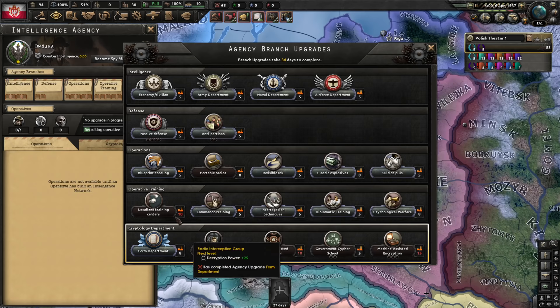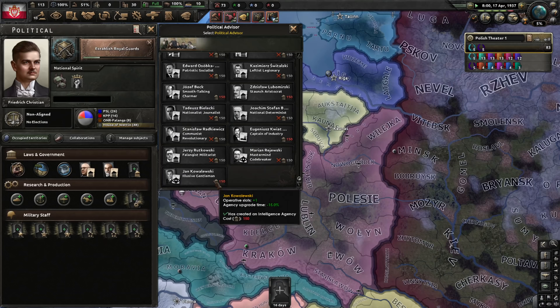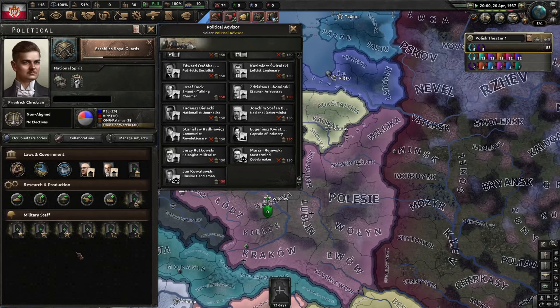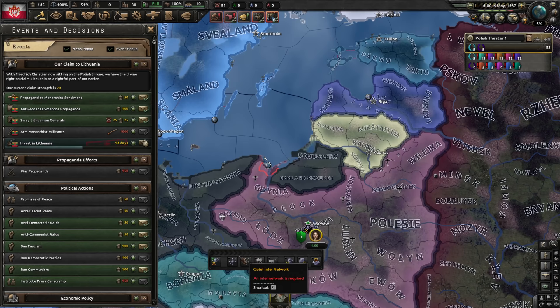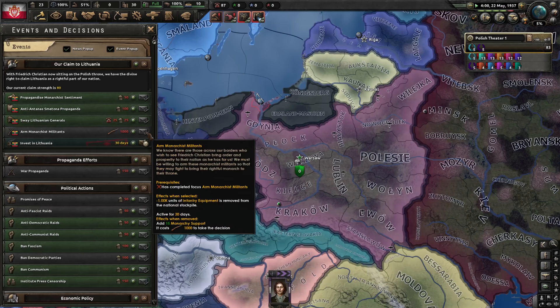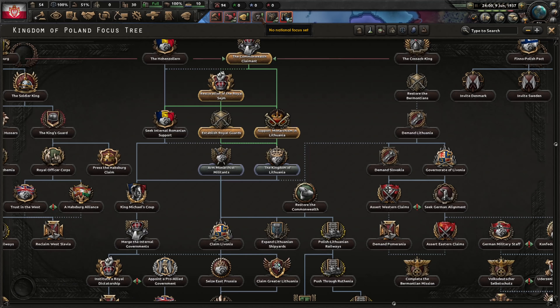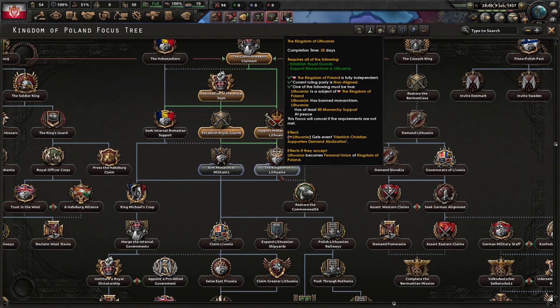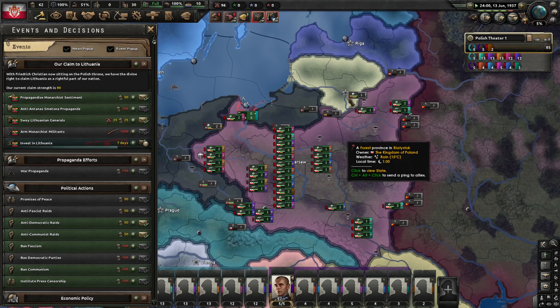Spy agency is ready. We have to be careful — we can't pick the expensive options on developing the spy agency, because that will block our political expansion. Let's start with the army department and civilian department. We are at four research slots, so let's slowly boost our units. We're at 80 Lithuania support but we'd like to be at 100. Royal guards are done — very well experienced. Let's put them in a separate army so I don't accidentally switch them. Kingdom of Lithuania: we could start that now. It's just 35 days, and we should have 90 support when it finishes.